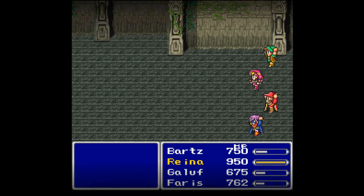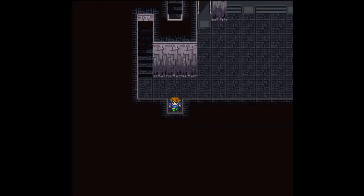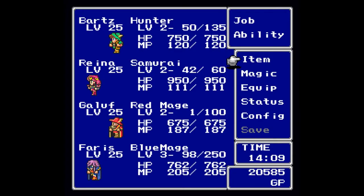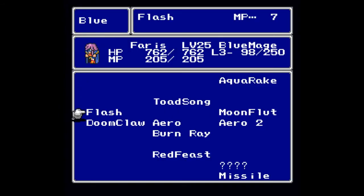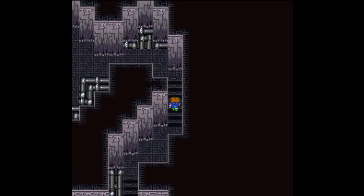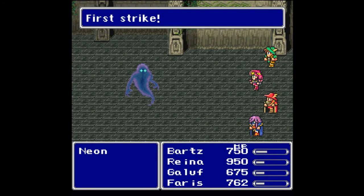There's a save point up here I don't need to use. Out back there's another new enemy encounter — as a result of that battle I got blinded, Faris got blinded, and we learned another new blue magic: Flash, which costs 7 MP and has a chance to blind your opponent. We are filling out our blue magic fairly quickly, which I am very happy about.